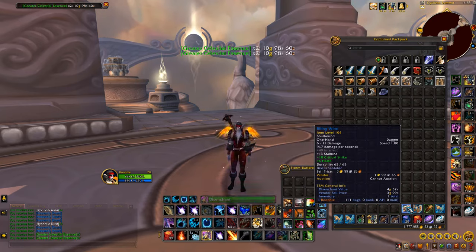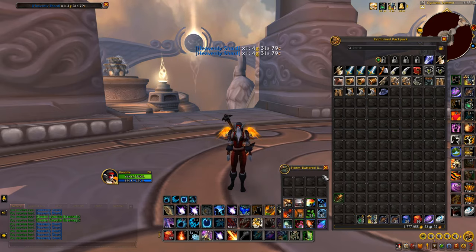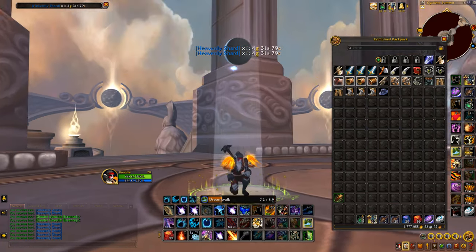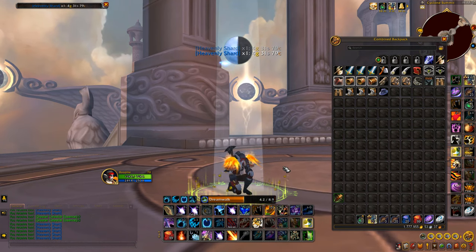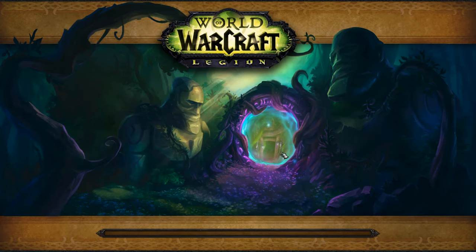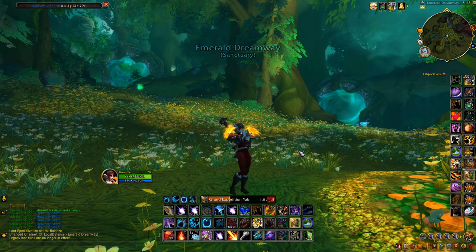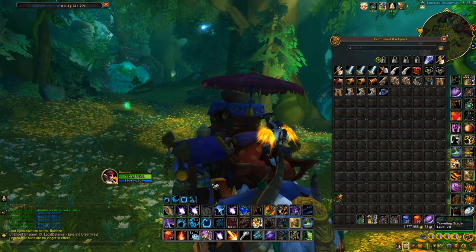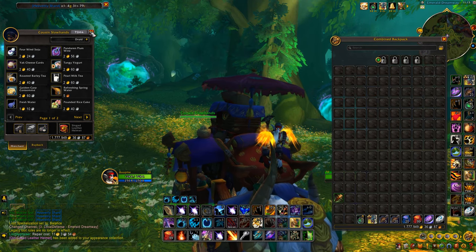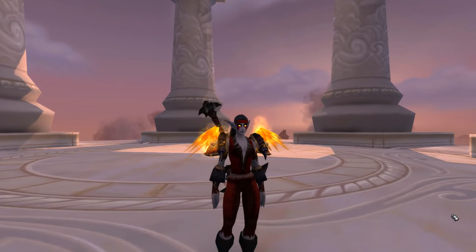Any transmog that is BOE, I either straight up disenchant or keep anything worth a lot of gold and throw it up on the auction house. As you can see, that one's worth a couple thousand gold so we'll keep that transmog piece — the rest we just disenchant. Now we have a whole heap of volatile air and some other materials that are going to sell extremely quickly on the auction house — the materials from the tiny treasure chests and the disenchanted materials. Everything will sell within minutes.